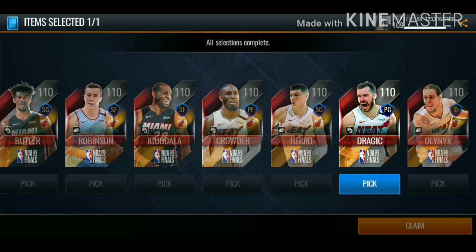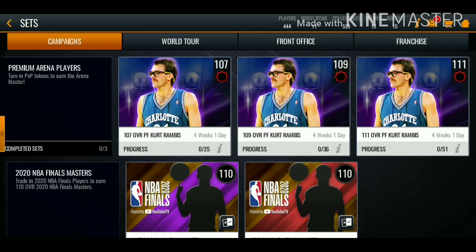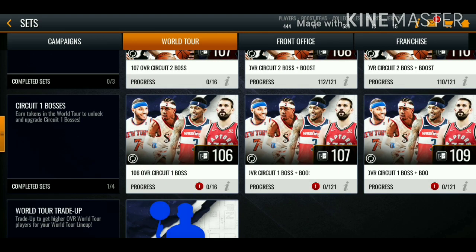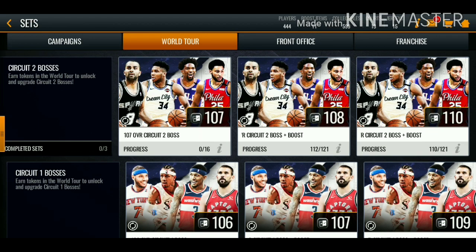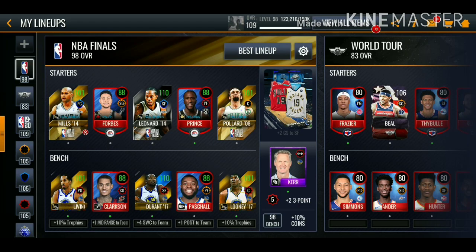It's easy to get both of these Finals Master select packs with no money spent — you just gotta grind, and you can definitely get both players for free. We also got some new content: new Arena Masters and new World Tour players, including 110 overall Giannis, 110 overall Tony Parker, 110 overall Ben Simmons, and Joel Embiid. I'm definitely going to be trying to complete both of those sets to get those masters. Make sure you drop a like, hit that subscribe button if you're new, and I'll see you guys on the next one. Peace.